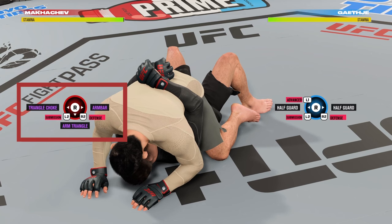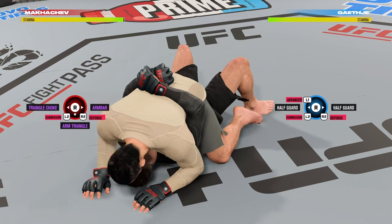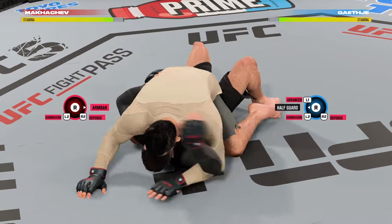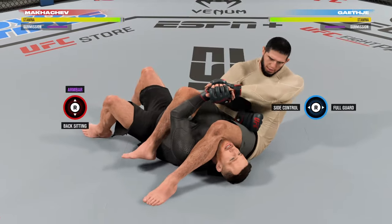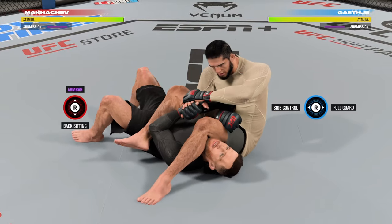The submissions available depend on what position you're in on the ground but also what fighter you're using — Charles Oliveira is going to have way more advanced submission options than say Sean Strickland. Let's select the arm bar by holding L2 and moving the right stick to the right. This puts us in the setup position for the arm bar, and this is basically where step two starts.